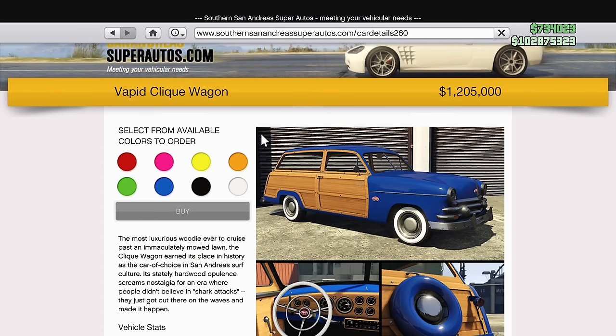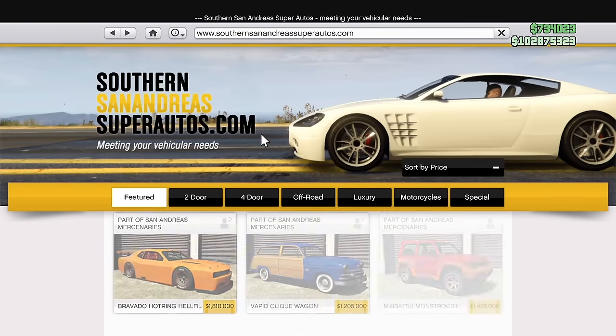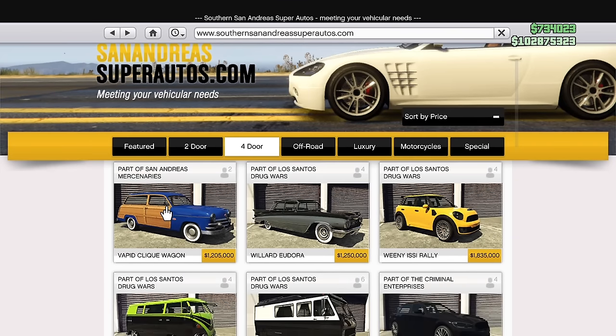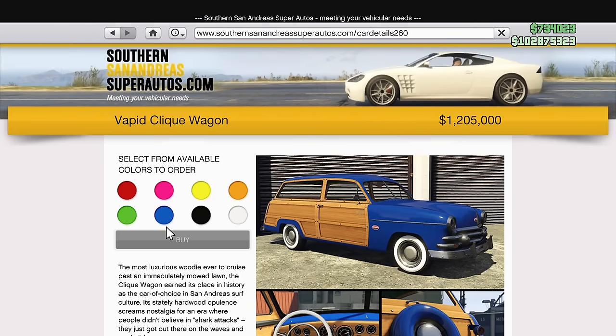The Clique Wagon is a two-door wagon — technically three-door if you count the trunk — but it is under the four-door category, which is quite strange because it only has two doors.